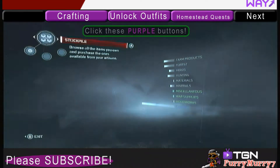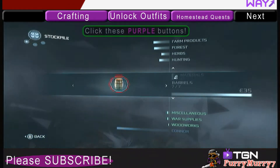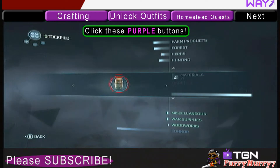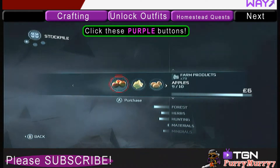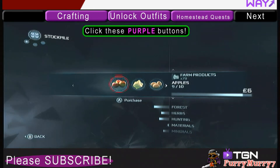Now as you can see, there are lots of different categories on the right. The ones in white are Farm Products, Forest, Herbs, Hunting, Materials and Minerals. The ones in green are Miscellaneous, War Supplies and Woodworks. And the one on the bottom in blue is Connor. The top ones, the ones in white, those are the ones that are available from your artisans.